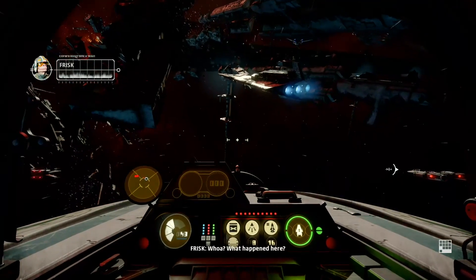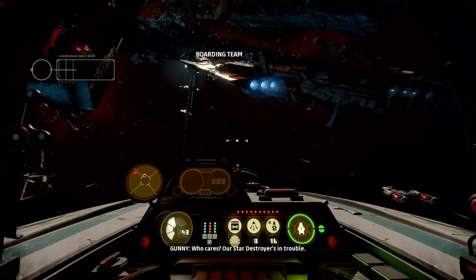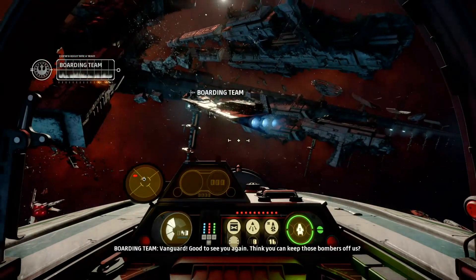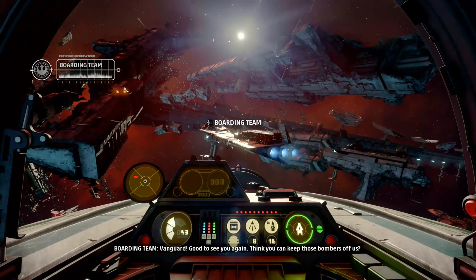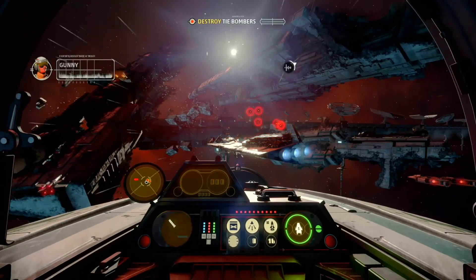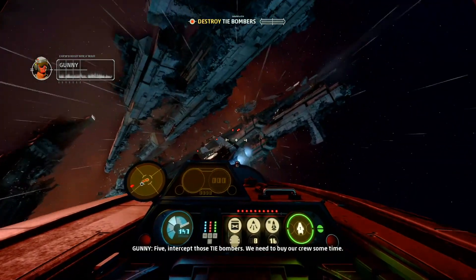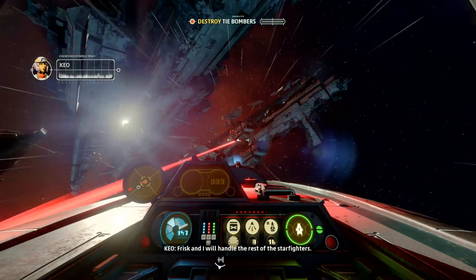Our Star Destroyer's in trouble! Vanguard, good to see you again. Think you can keep those bombers off us? We're on it. Victorium, sit tight. Five, intercept those TIE bombers — we need to buy our engineers time. Frisk and I will handle the rest of the starfighters.